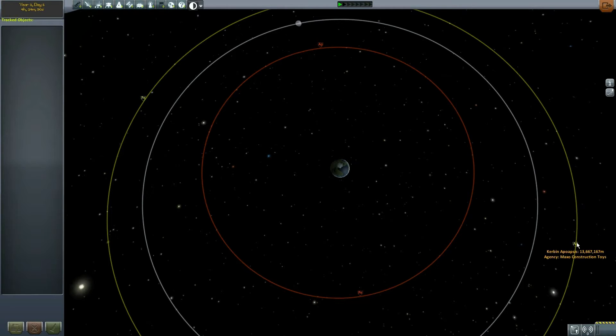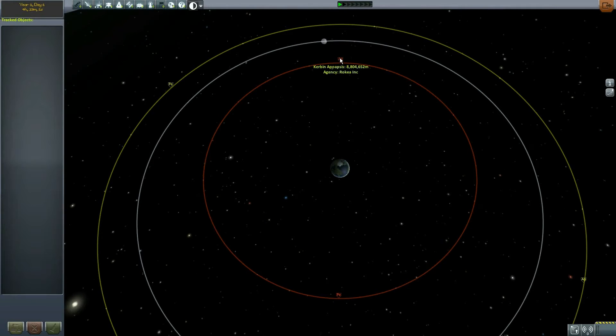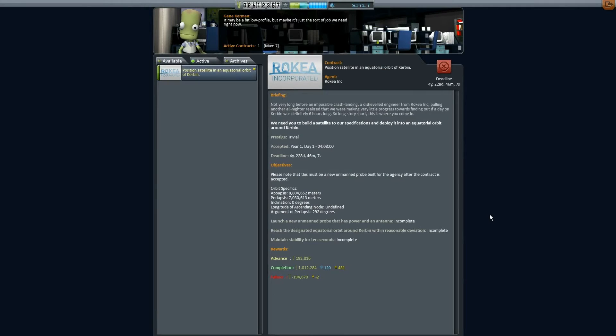Notice I have two orbits here. One has an apoapsis of about 13, one has an apoapsis of about 8 — and that's a million meters or 1,000 kilometers. I'm going to take the one that's apoapsis is about 8. In Mission Control, other than making sure the apoapsis is 8 million meters, I want you to ignore all these numbers. These numbers don't mean anything — they're useless. Note that I'm getting a ton of money and science because I've set myself on super easy mode just to make these tutorials easier to produce.